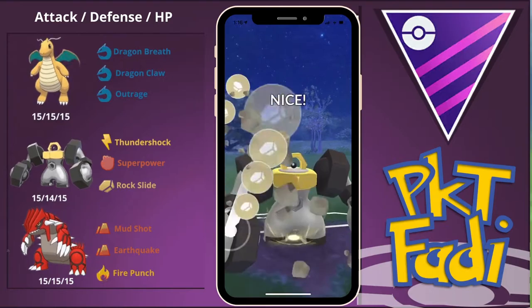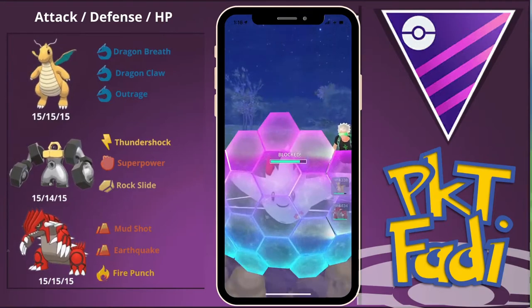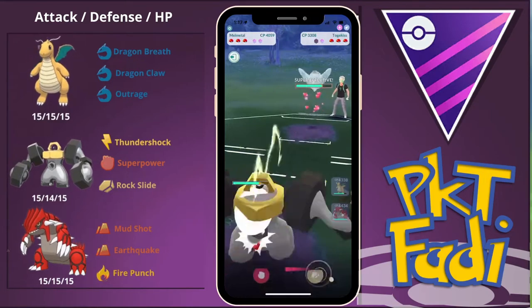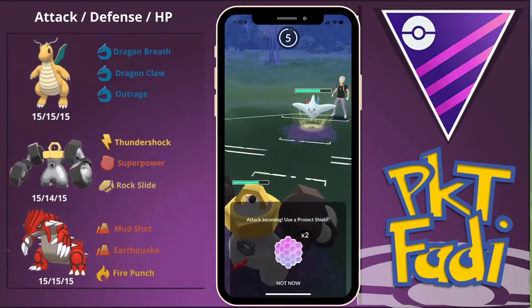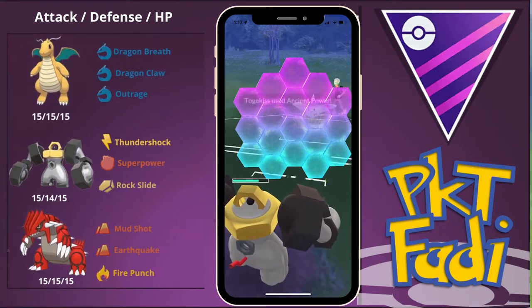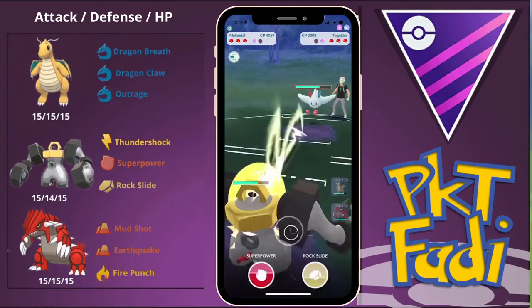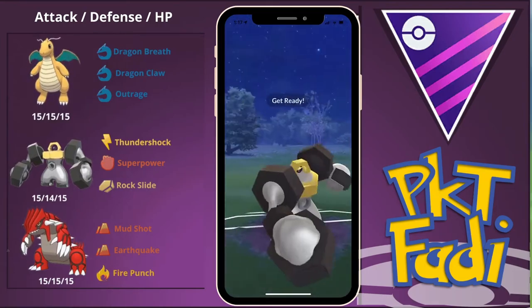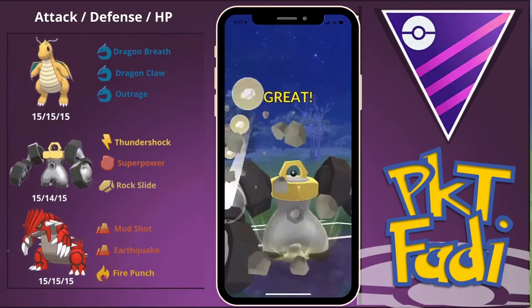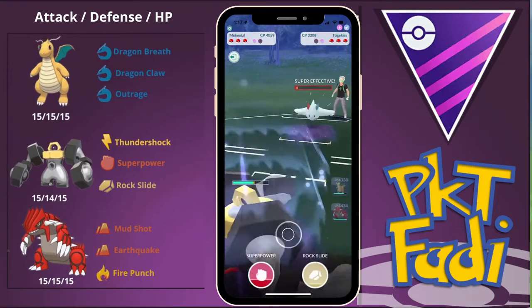We're going to go for a Rock Slide here, and if my opponent wants to shield right now, it would probably be the best time to. They do use a shield, and now we're going to build up to another Rock Slide. They switched out and I was expecting to be hit with a Flamethrower, but it seems like they only charged up enough for an Ancient Power — so that was pretty much a wasted shield. No big deal, because we're just going to build up more energy and go for the Rock Slide. Every time I face a situation like this, I like to overcharge, because Togekiss takes a long time to build up to its charge moves, and having more energy on a Melmetal is never a bad thing.